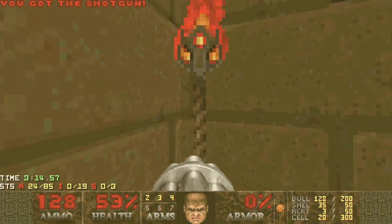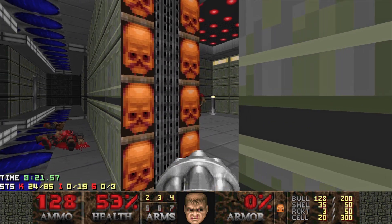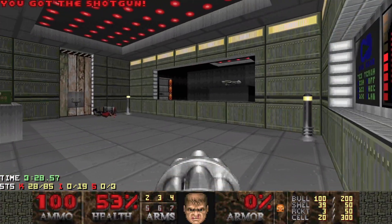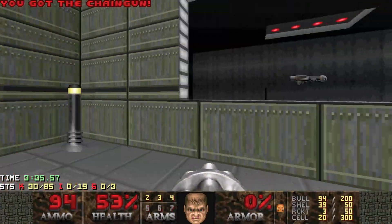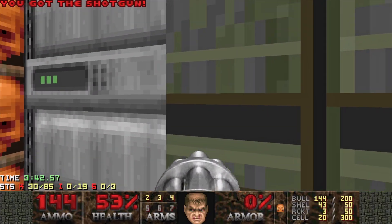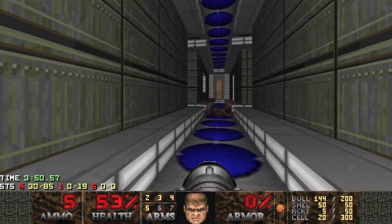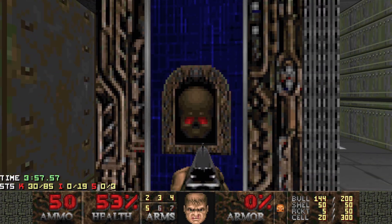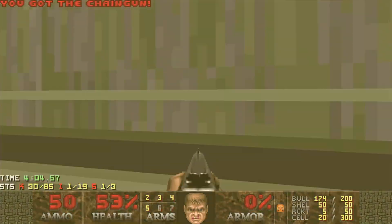Got a bit of space here, got a bit of ammo, going into this room next. We picked up the yellow key, we can get the rocket launcher in here. Two shotgunners, another shotgunner, and a shotgunner either side - now we're good. Flip the switch and it lowers the rocket launcher, grabbing everything as always. I don't know if you just heard the secret door open there - I'll trigger that again so we can get the computer area map.